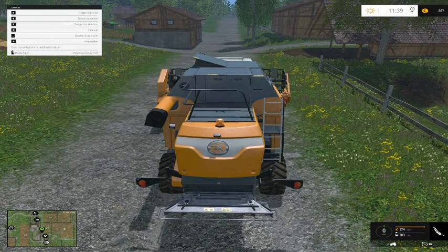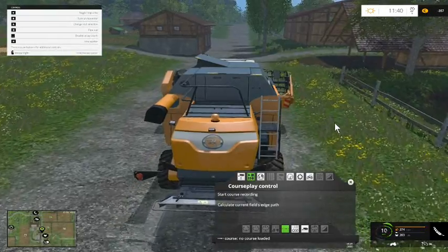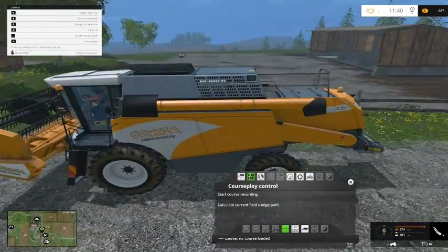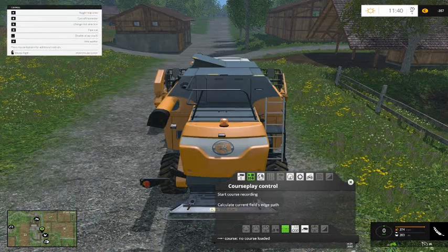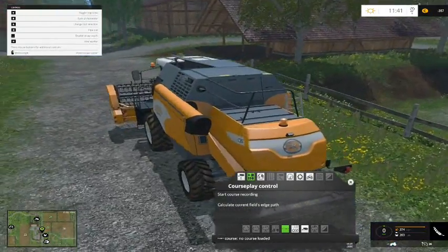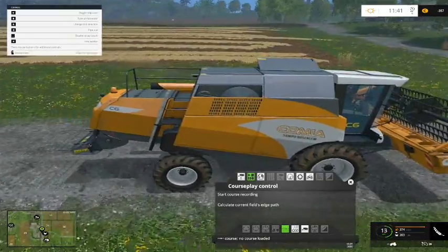You get CoursePlay on by right-clicking your mouse. You need CoursePlay because this game - I'll just turn the sound down - is going to be so boring if you're driving backwards and forwards over everything manually.